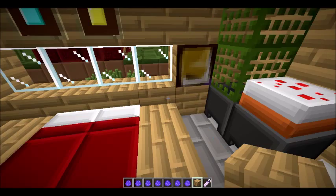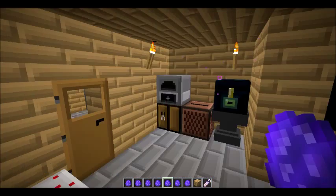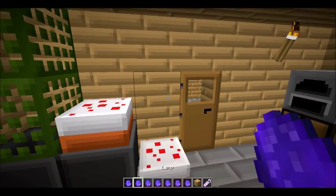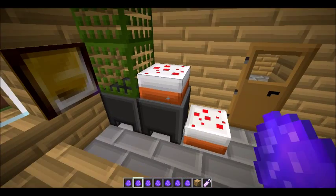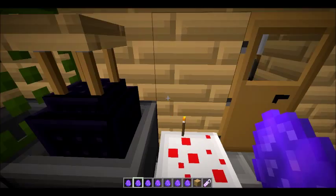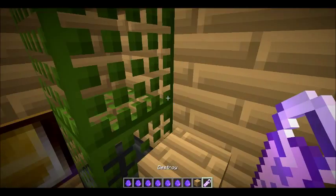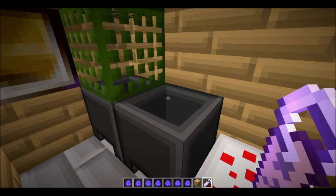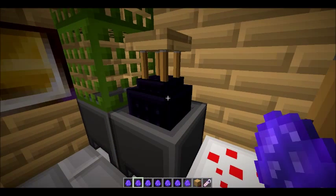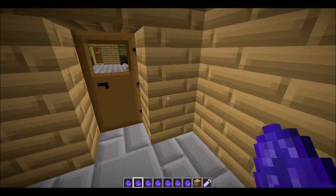Let's put down a lamp where this cake is — cake does not deserve to be on the cold ground, but the lamp does. The lamp broke — let's destroy it. I wish putting furniture in real life was this easy. Shift-click — the torch is gone because you had the torch on hold.